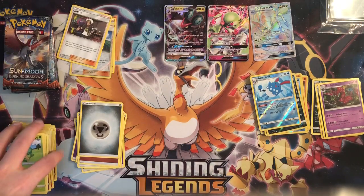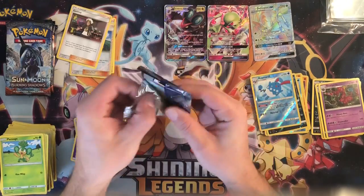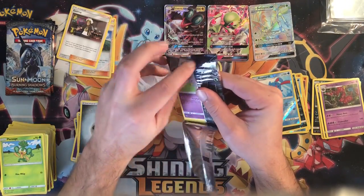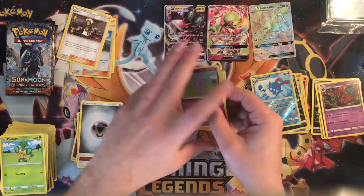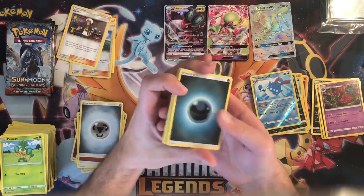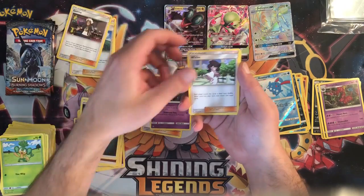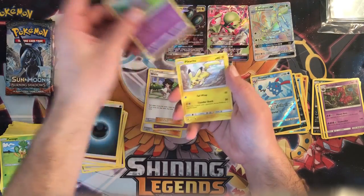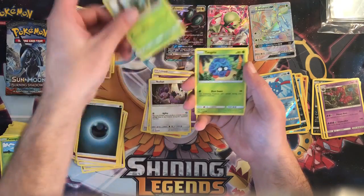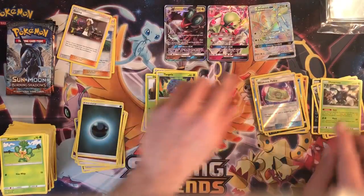Getting down to the last five packs — could use another hit or two. We have a darkness energy, Sophocles, Seviper, Espurr, Pikachu, Noibat, Dewpider, Dewpider, Tangela, Weakness Policy reverse, and a Hairiss regular rare.